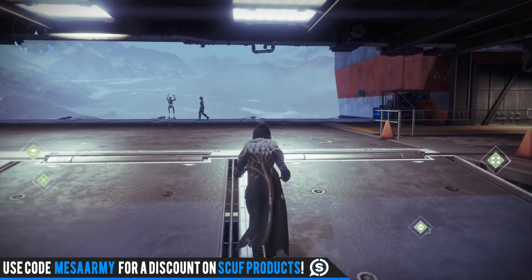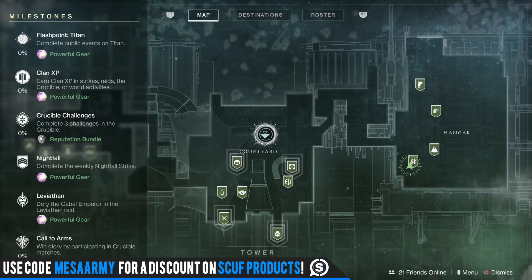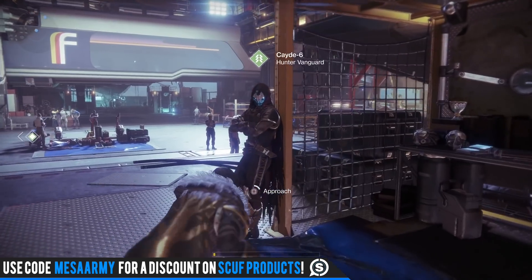Let's go through all the new activities for the week of October 17th. Looking at your milestones — these are all the things that are going to give you powerful gear up to 300 power. The flashpoint this week is Titan, so you want to go to Titan and just complete public events.